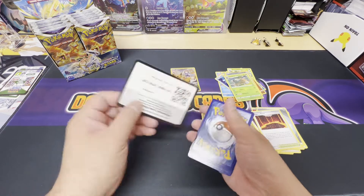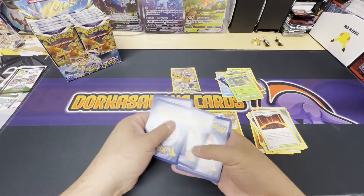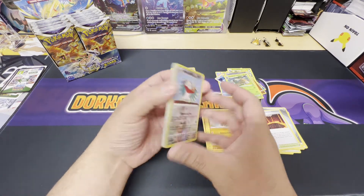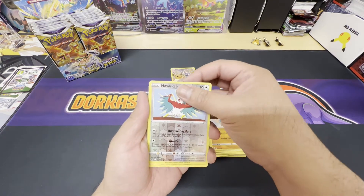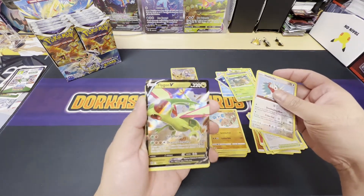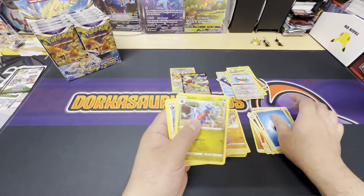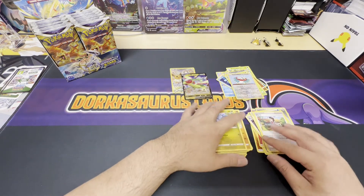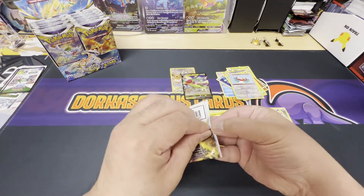Black border here we go! We got the reverse holo Lucario and we got a Flygon V — nice hit, we got a V! Okay, we're gonna have a very big pile of commons and uncommons there.